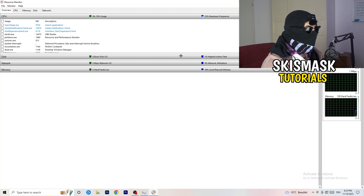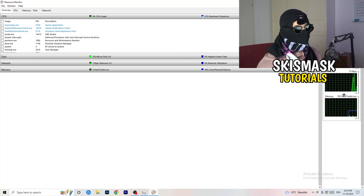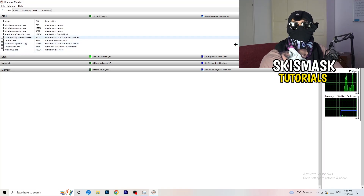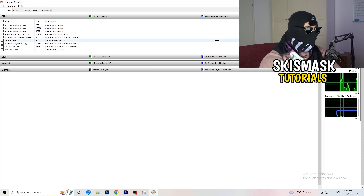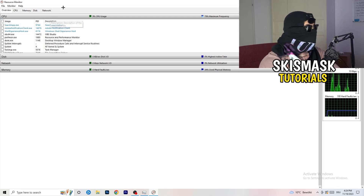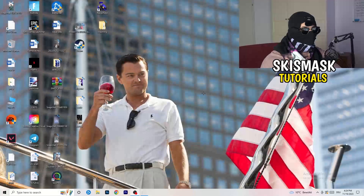Once Resource Monitor is open, it may seem a little tricky but it isn't. Wait about 10 to 30 seconds and it will load every single application and background process that is currently using your network. You'll see some programs running and some suspended. Go through and end every single task that is currently using your Wi-Fi or ethernet — anything not related to Windows or your game. Right-click and click End Process for each one.